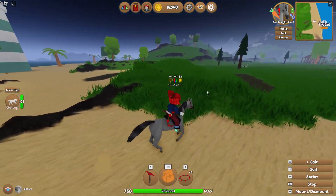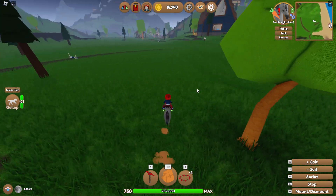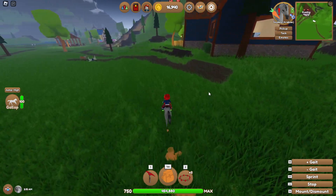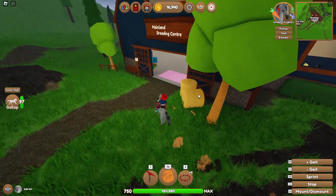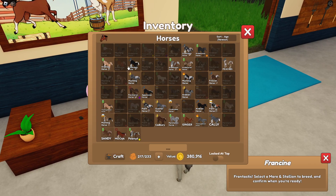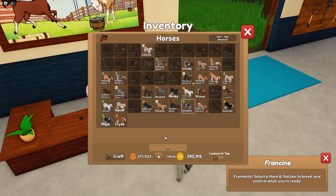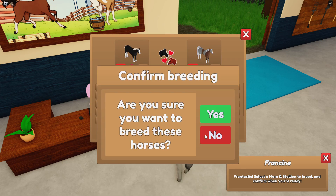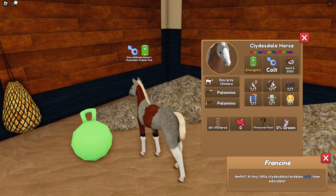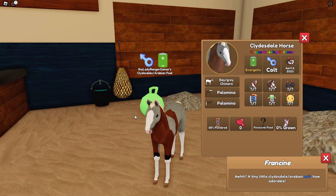It'd be nice to do a lap around all the islands searching for rare horses again because it's always fun — you never know what you're going to find. This is what I love about the game; it's a bit addictive like that. Oh, there's a Clydesdale — let's breed that with something rare-ish. I have quite a few but we were trying to breed that coat onto the Clydesdale, so let's see what happens. It's my least favorite coat pattern but it's rare.